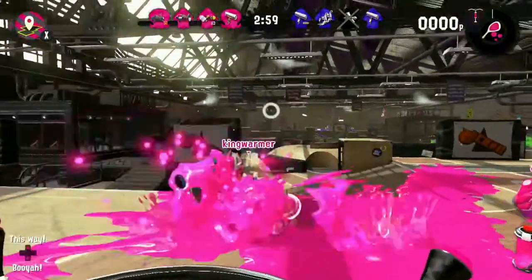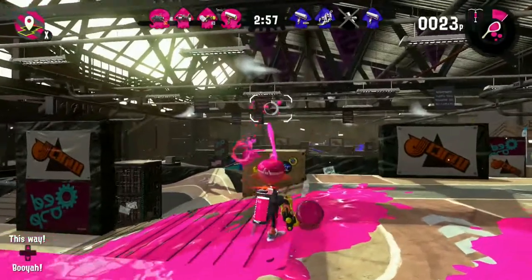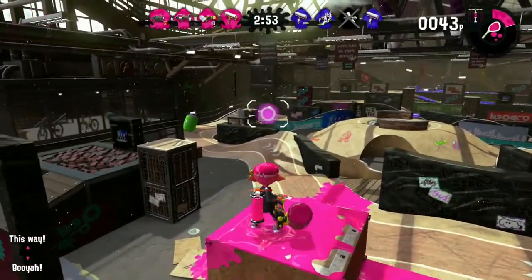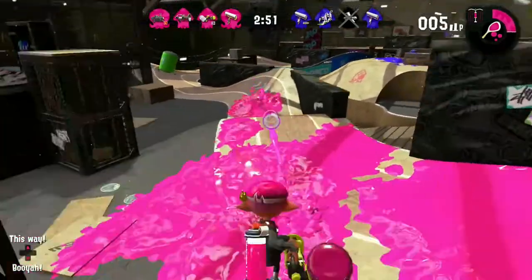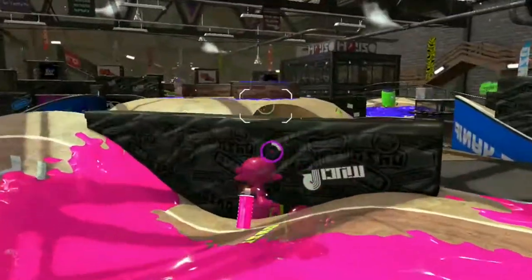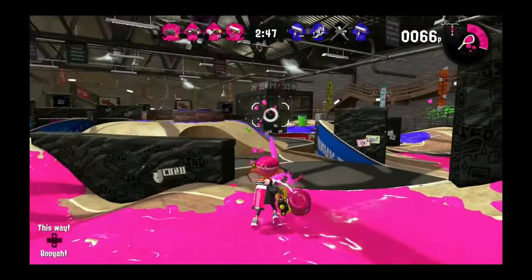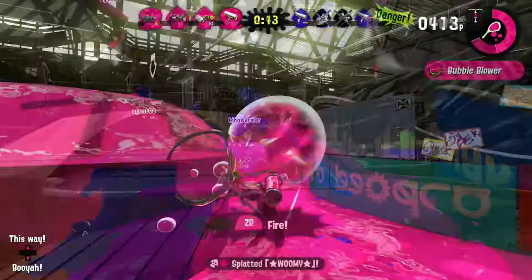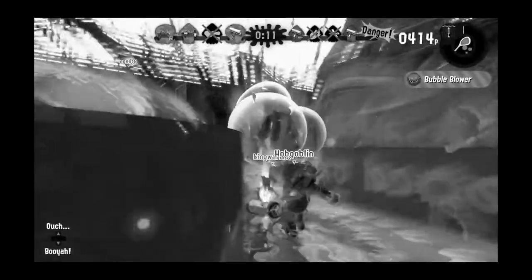Now we have the Heavy Splatling Deco, still keeping the balance of the first one — only the design and kit are different. It has Splash Walls, which can defend you if you're in a pinch, or you can trap your enemies with them. The Heavy Splatling Deco also has Bubbles, and I think you already know how I feel about bubbles. Why won't you just pop the bubbles?